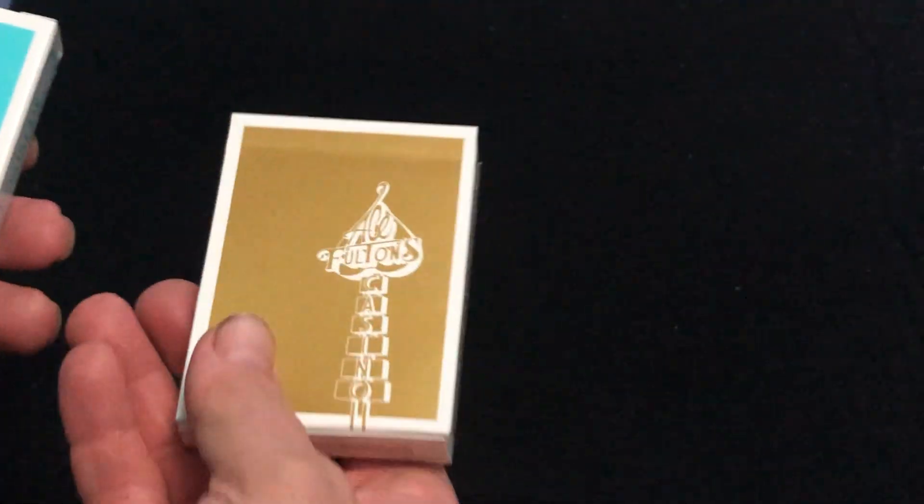Fulton's on top, and the logo at the bottom. The back is basically the same as the front — it is identical. No seals.